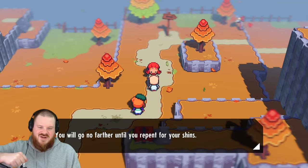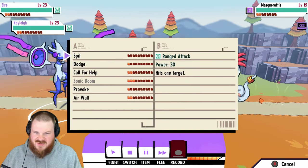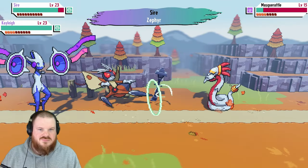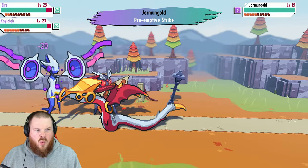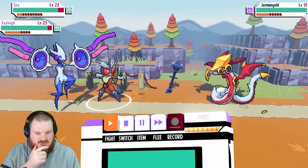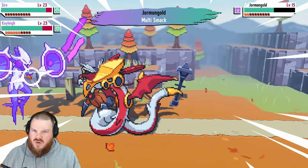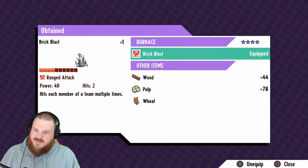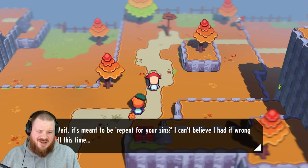You will go no further until you repent for your sins — I'm sorry for having shins! A Masquerattle may have Revenge Strike, so I'm going to avoid using physical attacks. That one's down — spit all over the naughty cultist. Jormungold — it had preemptive attack. Is this like a third evolved form of Masquerattle? We need to evolve ours. Same thing as last time except with Sonic Boom for extra damage. This thing is fast. Brickblast — hits each member multiple times. Wait, it's meant to be 'repent for your sins'? I can't believe I had it wrong all this time.